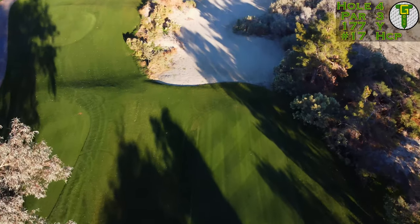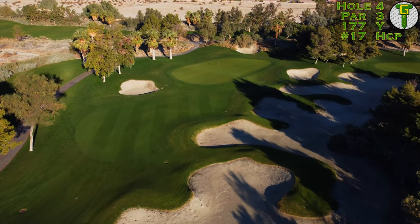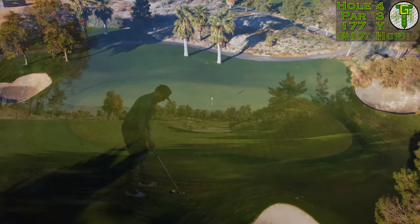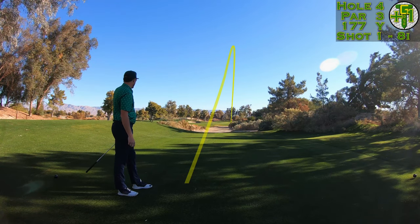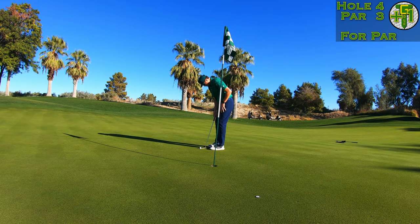We're on to the first par three of the day — a mid-iron for most people. 177 yards from the tips, playing a nice full eight iron for me. The pin today is a front right hole location, and you can see from all the coloring there in the green there are plenty of tiers to deal with. It was said that Nick Faldo designed this course thinking about the Australian sand belt courses just south of Melbourne. Those courses typically run very firm and fast, and the ground game is typically very important — not so much where you land the ball, but where the ball is ending up.